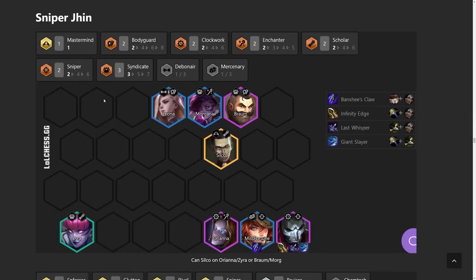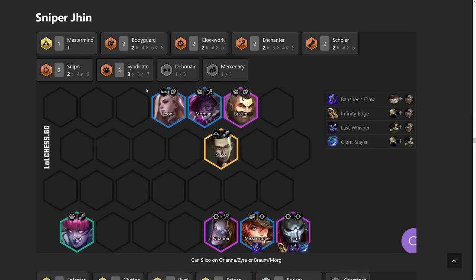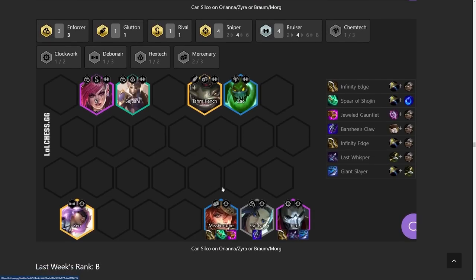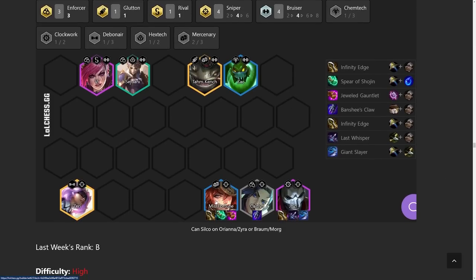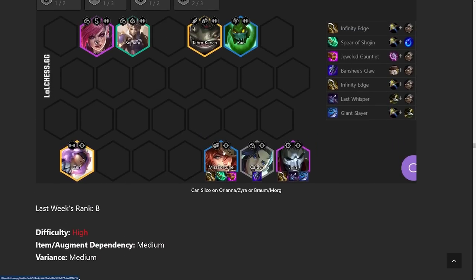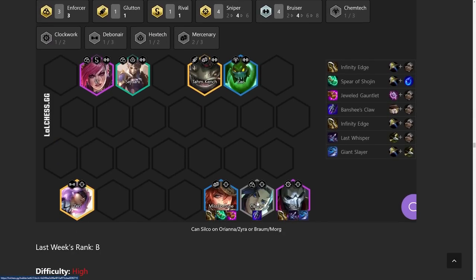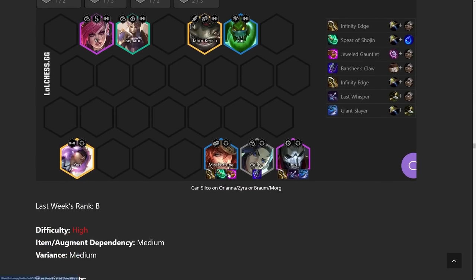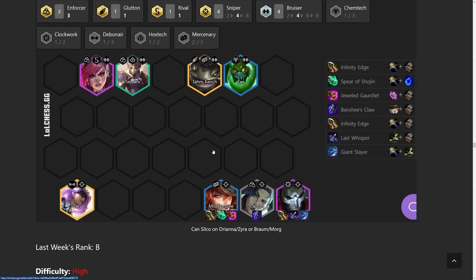Moving on to Sniper Jhin — he's been hit a little bit, so a lot of people have been focusing more on the Misfortune version doing Misfortune reroll. If you're going Snipers, don't just tunnel vision on Jhin — Misfortune is very viable as well and she does pop a lot of people. For Misfortune 3 you want to reroll at level 7 since she's a 3-cost unit; if you're playing for Jhin, just do standard leveling. Both versions are fine depending on what items you're getting. If you're going for Jhin and get a bunch of rods and tears, maybe pivot into a Misfortune comp. The good thing about the Sniper build is you could go into two different carries, and you also have late-game insurance with Zeri.